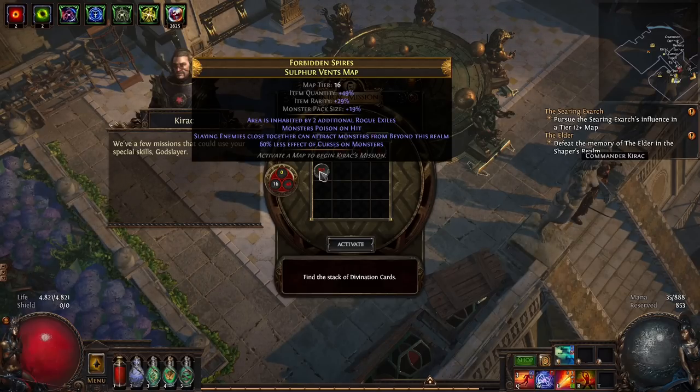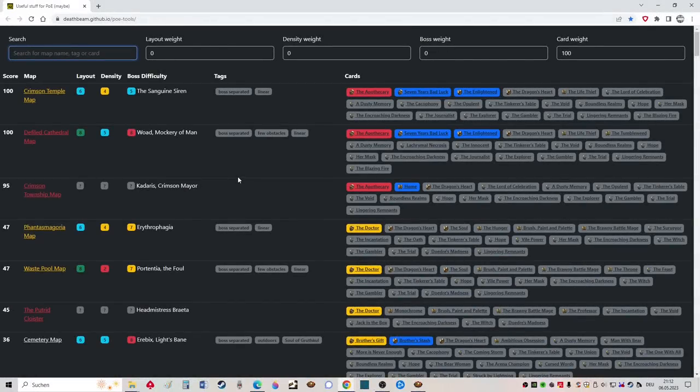There is a new website, which I will quickly show you. This website is hosted by the Death Beam. I found it on Reddit today. There you can search for maps and you can put in the layout, the density, the boss, how difficult he is, and the card weight. And for our Kirak missions, only the card weight is interesting.